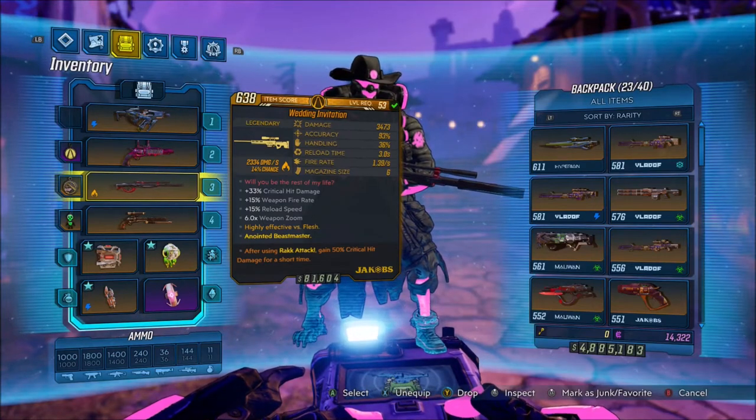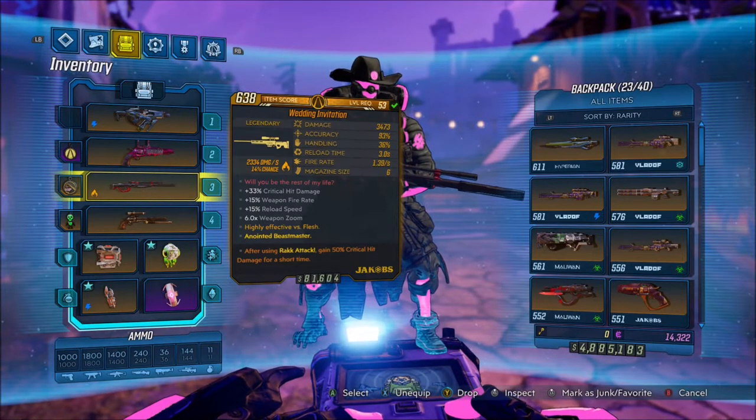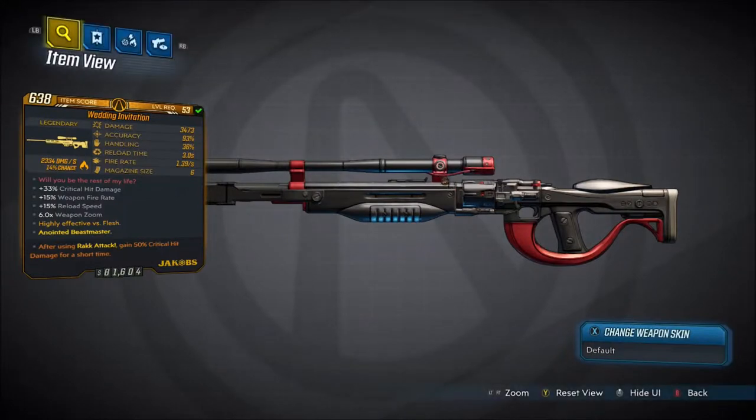Alright, welcome back everyone. It's Nohai here, and in this video we're back with another Borderlands 3 Legendary Gear Guide. In this one we're showing you guys how to get the new sniper, the Wedding Invitation, which is a Jacob's sniper.